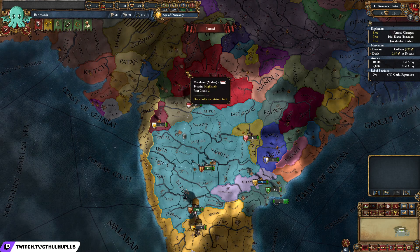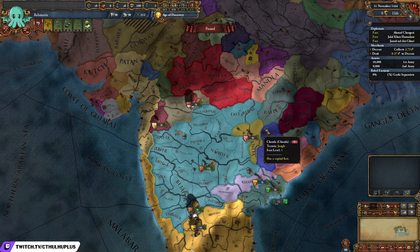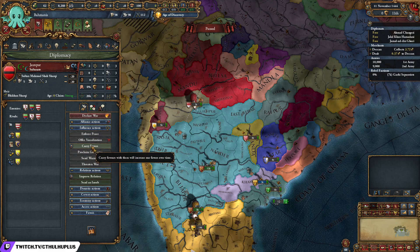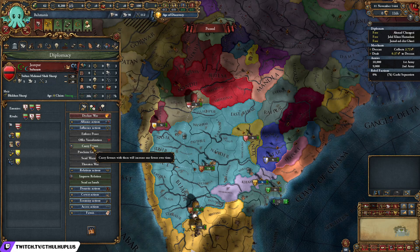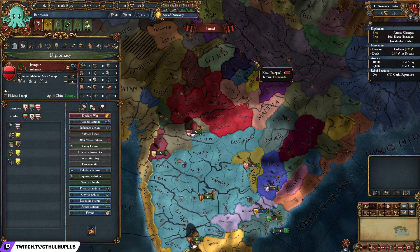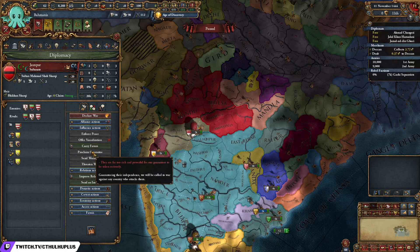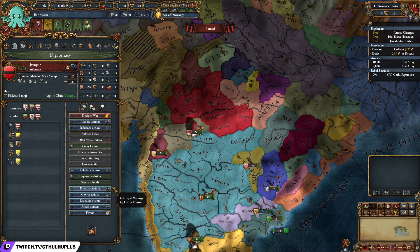I'll try and get an alliance with them, and I might have to improve relations first to get it. The second part of that is currying favors, which can be done via the influence action, because it requires that you have 10 favors with your ally to be able to potentially call them into an offensive war. So step one: find someone strong in your area that you can ally — or with a little bit of work, ally — get the alliance, but even potentially before you get the alliance, you can start currying favors with them so that you can use them in your wars.